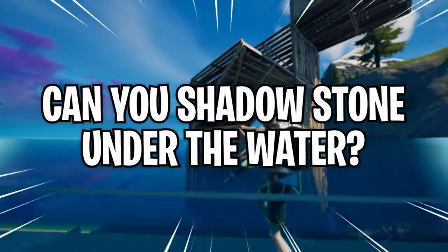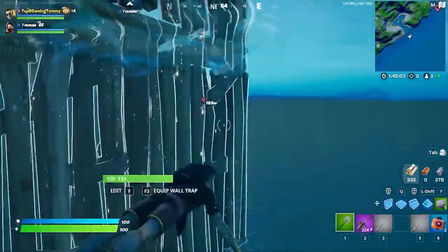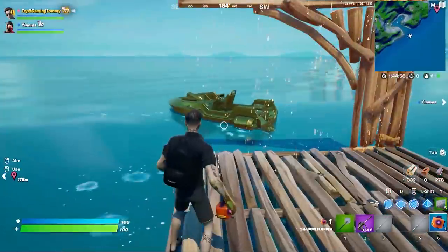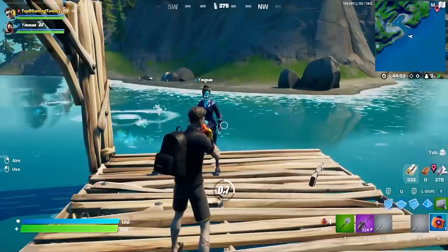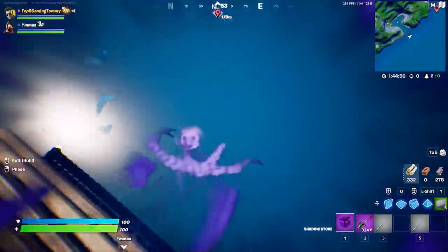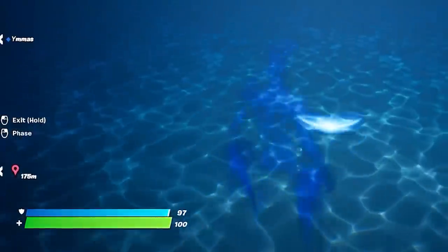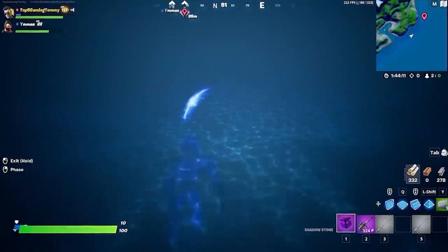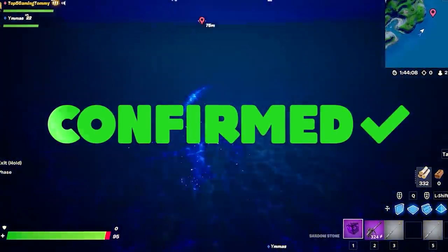But can you shadow stone under the water? We got ourselves some shadow floppers and asked a question no one is talking about — can we actually use them to hide underneath the water? We're going to figure out if we can stay at the bottom of the ocean or if it just pushes us back up. Three, two, one, go. It actually kind of works — you can fully swim underwater with the shadows, though you do take damage. I tried to find the foundation, but Fortnite just drowns you instead. Either way, you can use them underwater for a good amount of time. Myth confirmed.